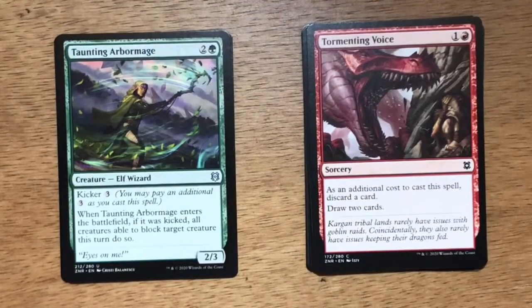Taunting Arbor Mage. Three mana, two and a green. Elf Wizard at 2/3. It has Kicker of three generic. When Taunting Arbor Mage enters the battlefield, if it was kicked, all creatures able to block target creature this turn do so. This is a lure effect — something I'll hold on to later in the game. If I need to get the last points of damage through, I'll play Taunting Arbor Mage, kick it, select one of my smaller creatures, everything blocks it, and then my other creatures go in for the victory.